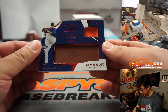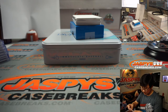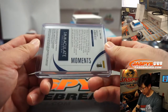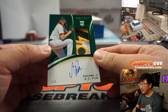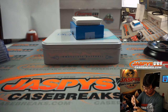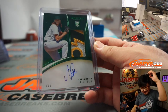Jersey and autograph — Brian Abreu, 34 out of 49. He threw a 1-2-3 inning in his debut, good job Brian. That's Brian Crouch with number four. AJ Puk — what a patch! Patch auto, four out of five, Brian Crouch. That's an excellent patch right there. Out of five and under, get the train whistle — all aboard the Big Hit Express!